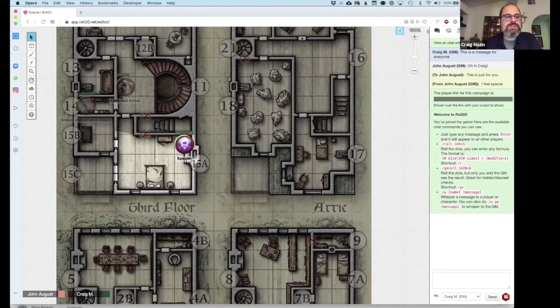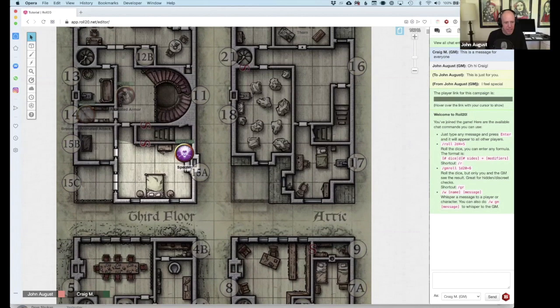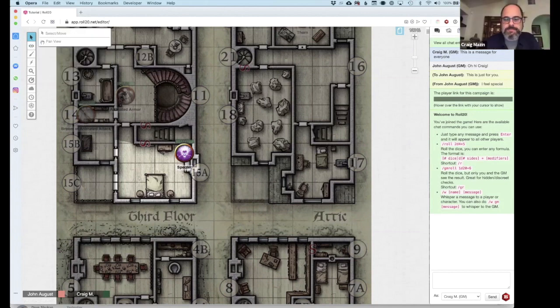Then there is the GM info overlay, or GM layer — the letter for that is K. Why K? I don't know, but it's K. When you switch to the K layer, you're going to have access to things that players can't see.